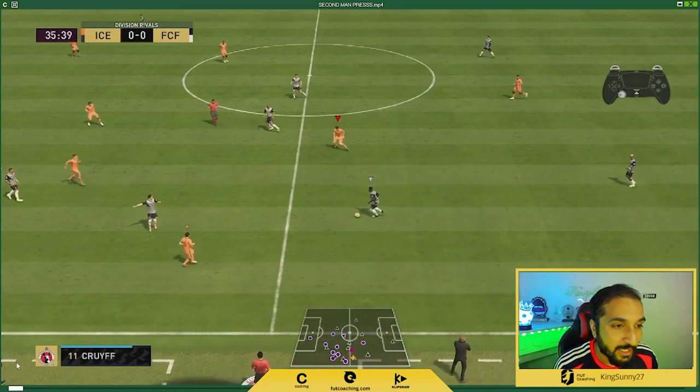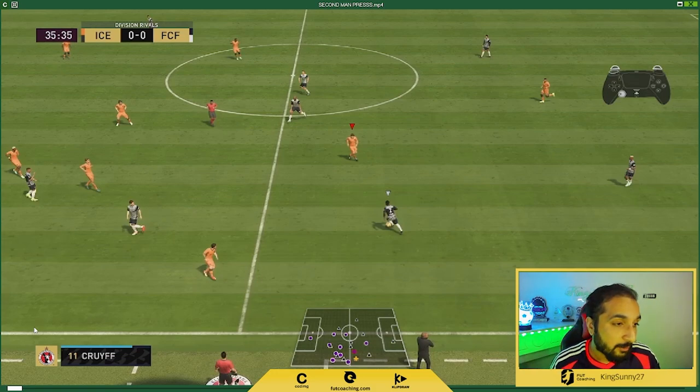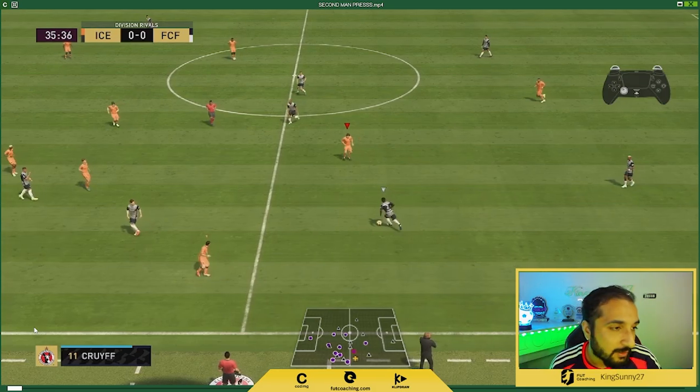Make sure to note this stuff down, otherwise you'll just forget and it won't be very useful. We all know that in order to do the second man press, we hold down the R1 or RB button — you can also see the controls on the controller on your screen. The more confusing part for most players is where to use it and when to use it.